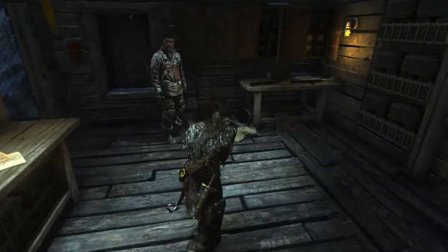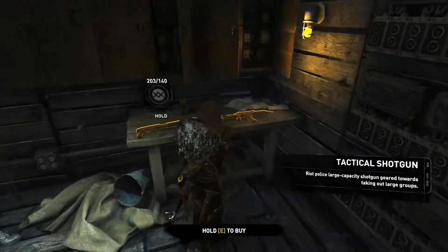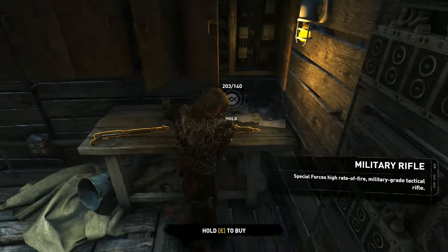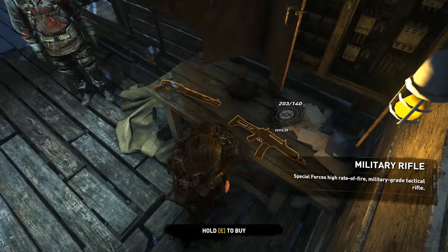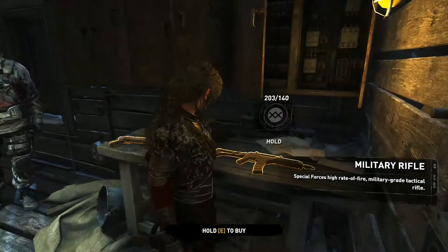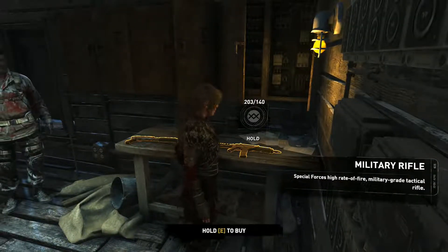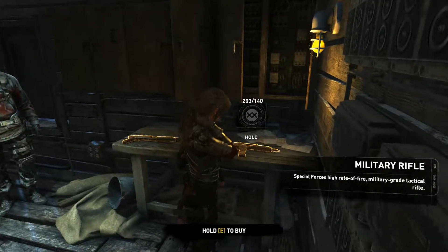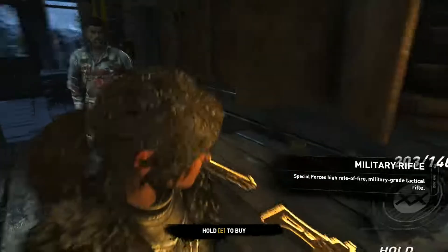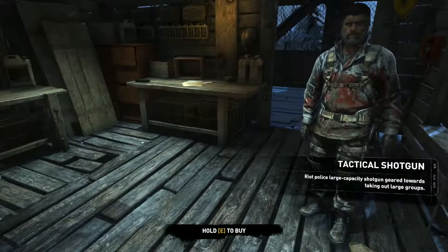In the previous game you got that kind of stuff for free. And these are just weapon upgrades — military rifle, special forces, high rate of fire, military grade, tactical rifle — which appears to be some variation of a G36. I mean that would be pretty cool and I can afford it, and I do like my assault rifle a lot. But do I need a better one? I've got these things and I don't want to spend them.